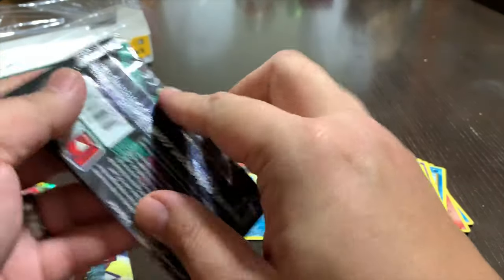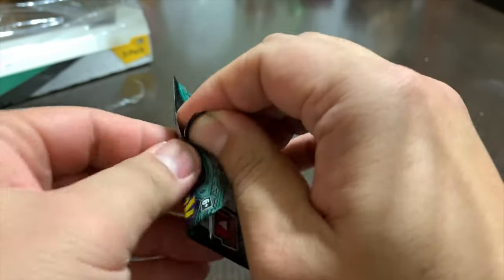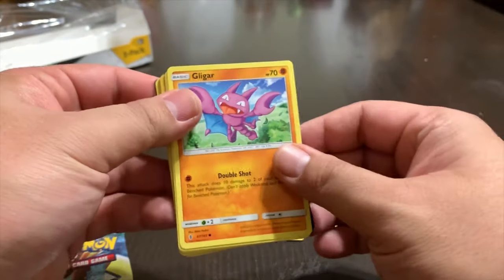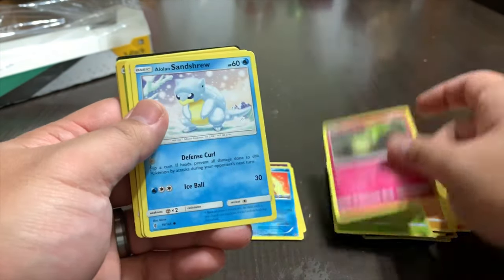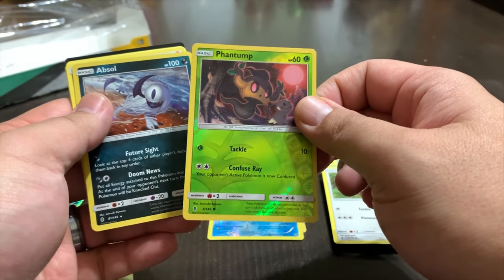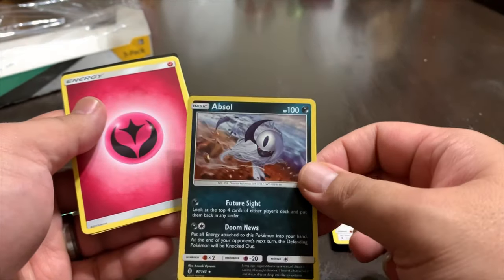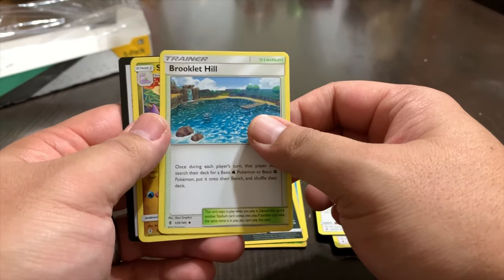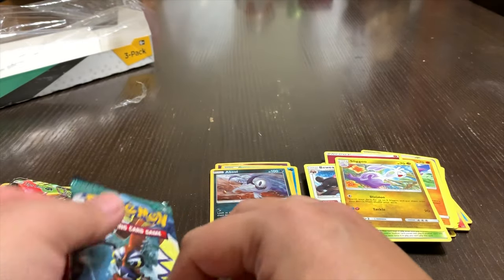Two packs remaining — Sun and Moon Guardians Rising. We got Gligar, Bellsprout, Cottonee, Sandshrew, Snubbull. We got a Hologram of Phantump and another hologram card of Absol. We got an Energy card, Bewear, a Trainer of Brooklet Hill, and Slugma.